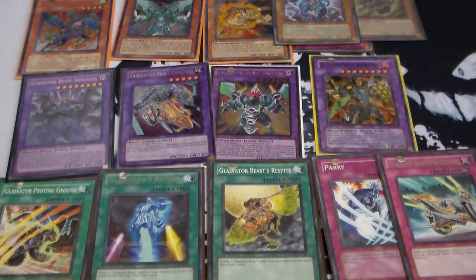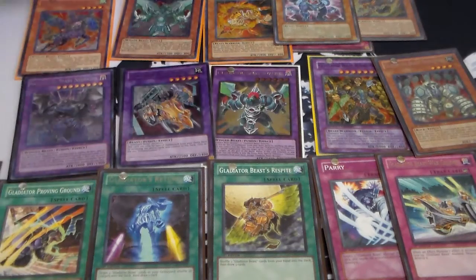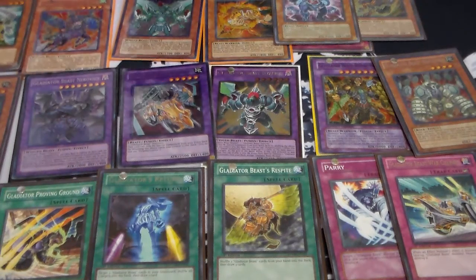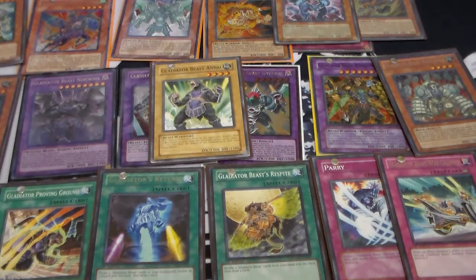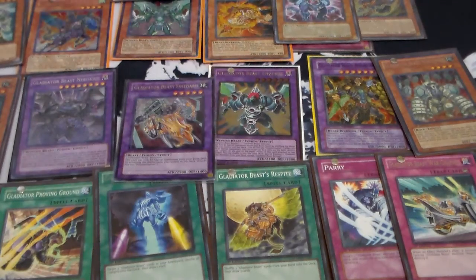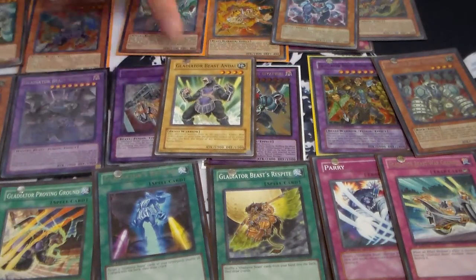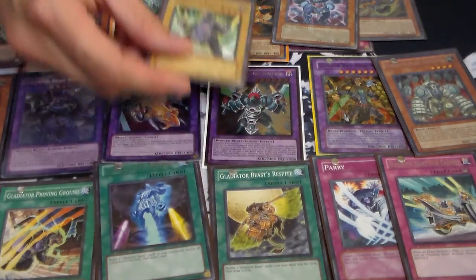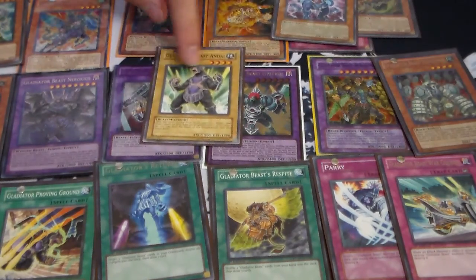There are obviously a lot of cards within the archetype, and half of them don't even get used. Gladiator Beast Andal is one of the heart and soul cards of the deck. Obviously you need him because people run him — you could go Rescue Rabbit and bring him out from the deck to go into an immediate rank four. And he can also be searched with Tenki as well.